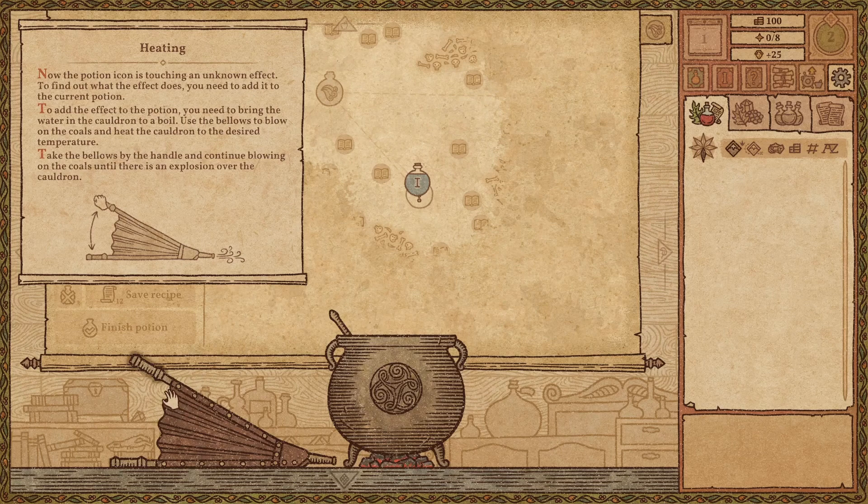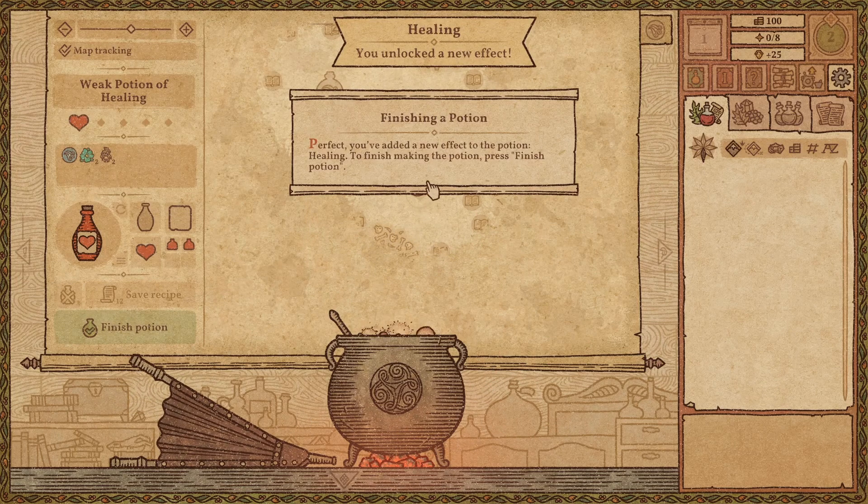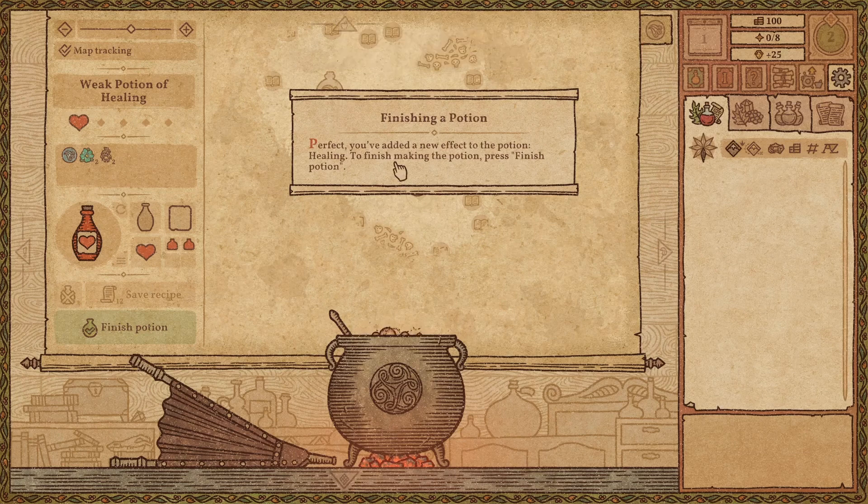To add the effect to the potion, you need to bring the water in the cauldron to a boil. Use the bellows to blow on the coal and heat the cauldron. How hot do I want this, though? Healing! Perfect, you've added a new effect — healing. To make the potion, finish potion.